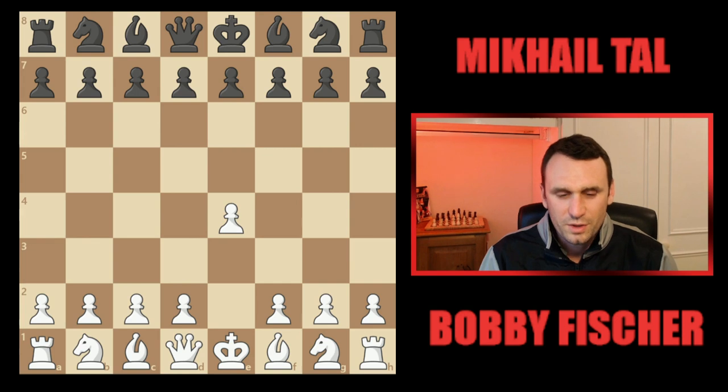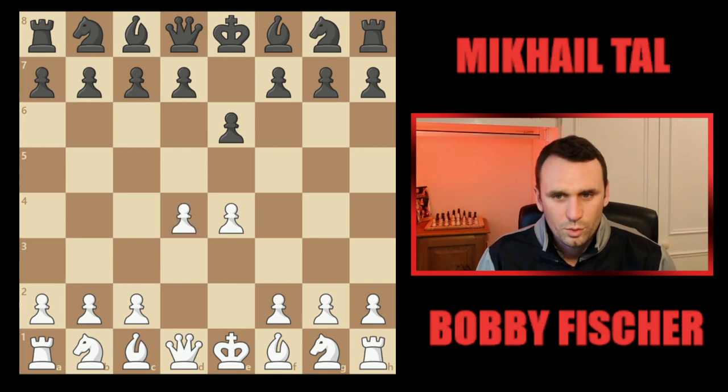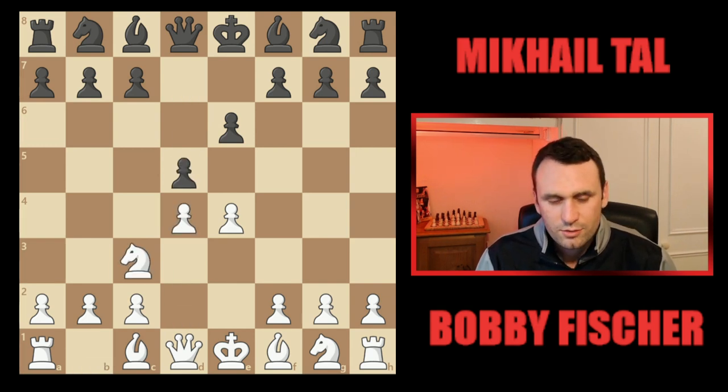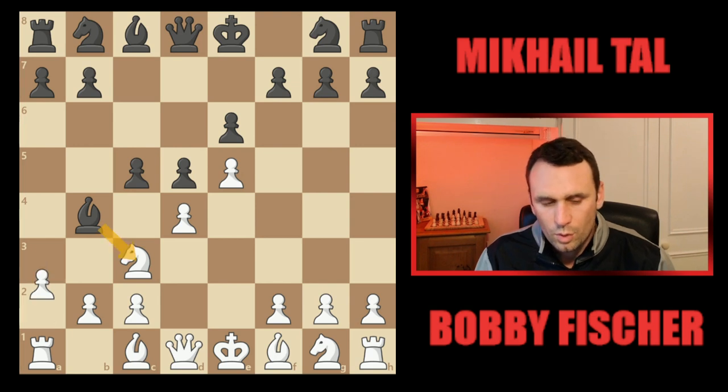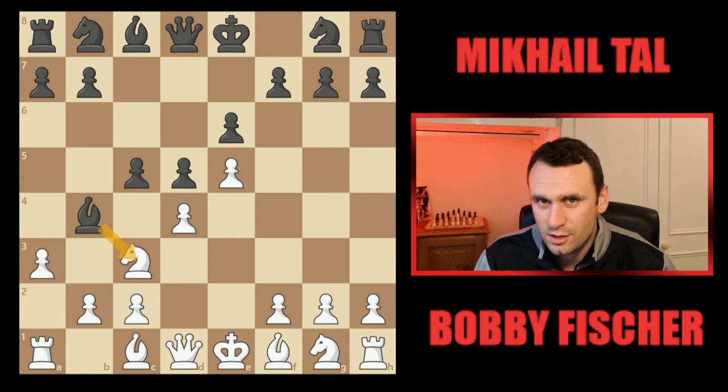Bobby kicked off with his favourite pawn to e4. Tal went pawn e6, the French Defence. We had pawn d4, pawn d5. Knight c3 invites the razor-sharp Winawer variation, which Tal goes in for with bishop to b4. The pawn kicks on to e5, then knight to c5, pawn a3 — all very standard theory — but here Tal goes his own way.